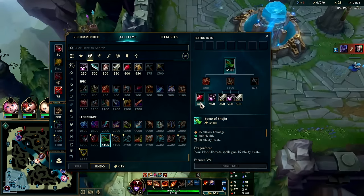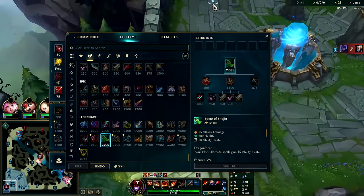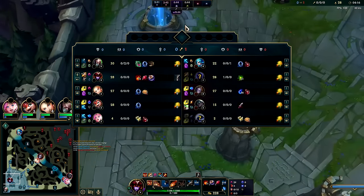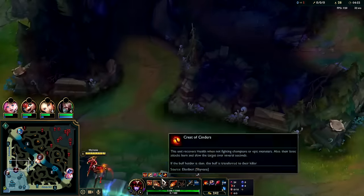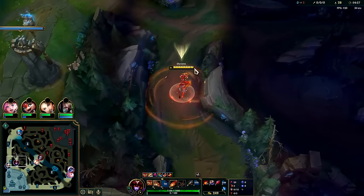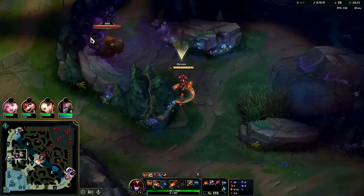I didn't follow it because I thought I was going to get stunned under turret. Back to base — we'll grab a Dark Seal and Oracles. Leaving base, we're using W to get to places sooner. We might not have W immediately when we get to camp, but that extra movement speed is pretty useful.